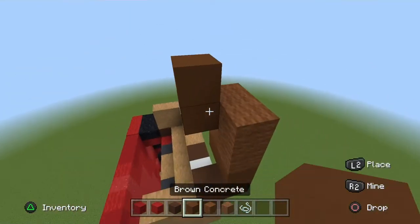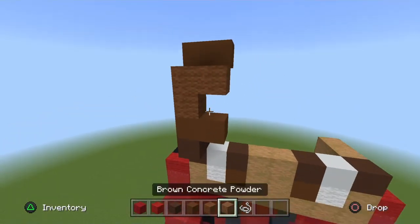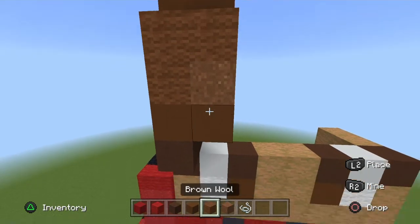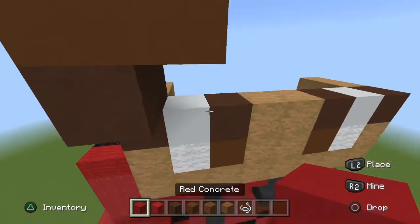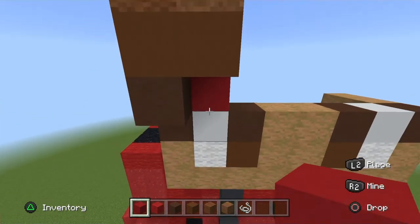Go behind it and go in two brown concrete. Get your brown powder and place one above this bottom brown concrete. Go to his right eye and place a red concrete on top of the white concrete.